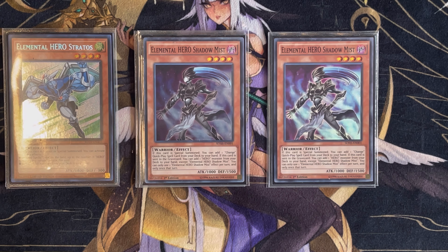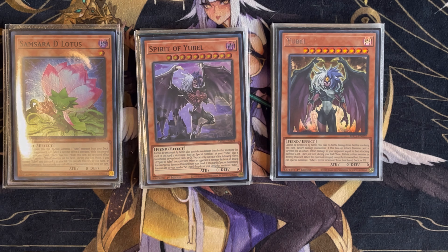We also have one Blaze Man, one Liquid Soldier, and one Vision Hero Vion, because sometimes your hand might need you to Foolish Burial Shadow Mist and get access to another hero and Polymerization — Vion is just the best way to get there. Then one Destiny Hero Plasma for the heroes. For our Neospatians, the best three: Dark Panther, Mole, and Dolphin. For our Ubel line: one D-Lotus, one Spirit Ubel, and one regular Ubel.